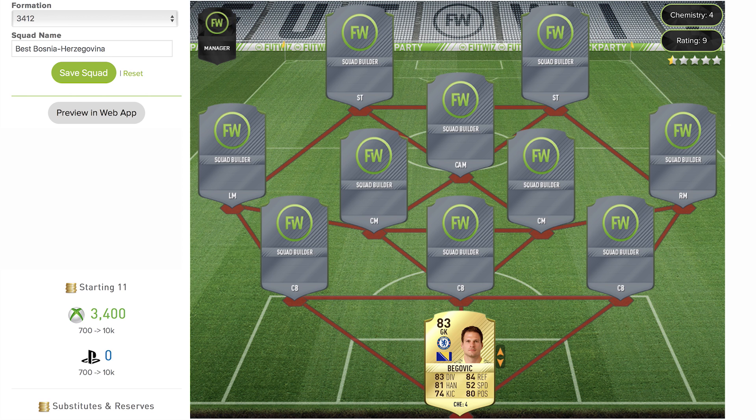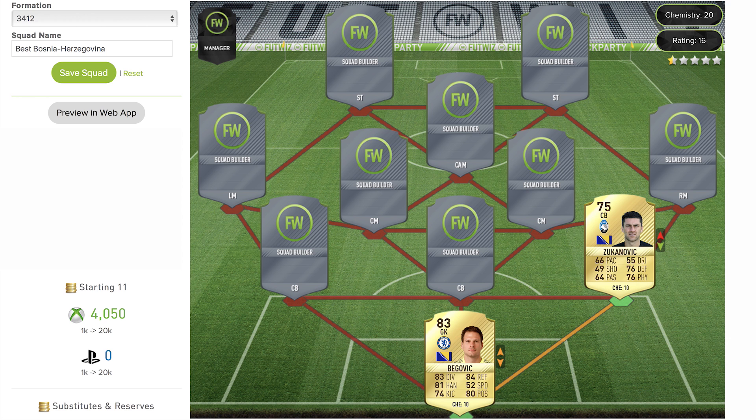Now we move to the center backs. First up is the left-sided center back, a guy called Zucanović — I may be pronouncing that wrong, sorry. As we can see he's got some decent stats: a 75-rated rare gold card playing for Atalanta in Serie A. He could do with a bit more pace, but on the defensive side of things he's got it covered.